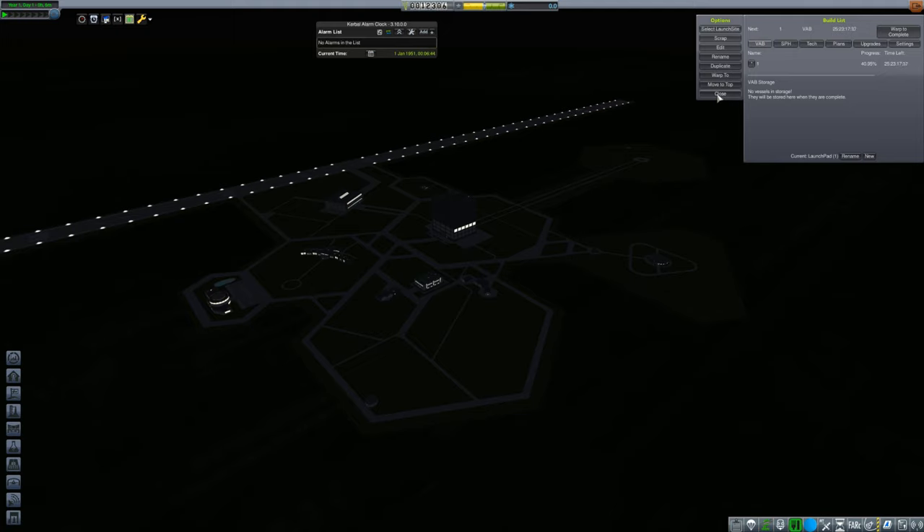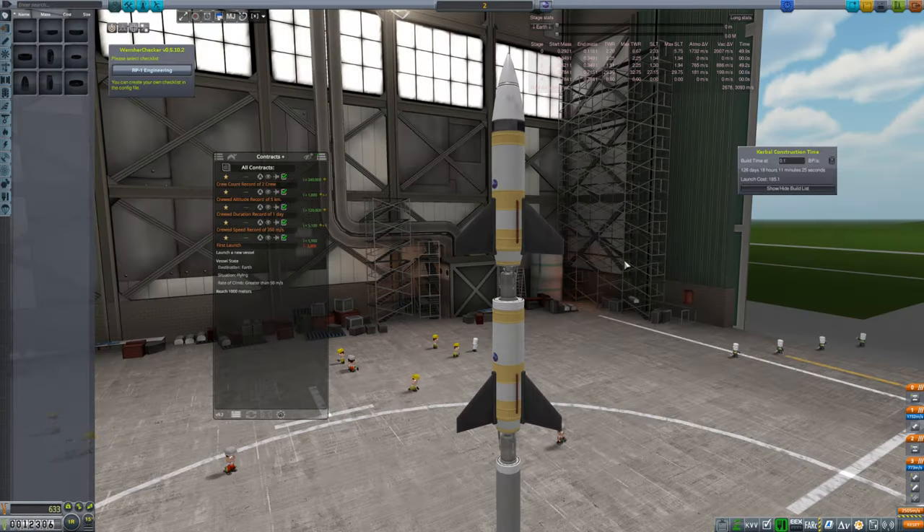Now we have our first launch coming up in a little under 26 days. That's good because we don't want to spend too much time not researching any technologies. However, we're not done yet — we're not going to time warp and get that launched just yet. Before we finish the first rocket and get it rolled out, if we didn't queue up anything else in the VAB, our build queue would just sit idle, which is something we want to try to avoid as much as possible. Therefore we want to queue up the next project right away, before we finish building the first rocket.